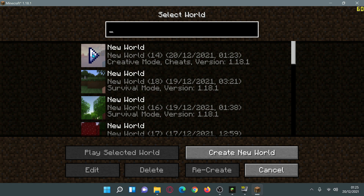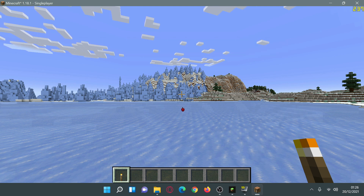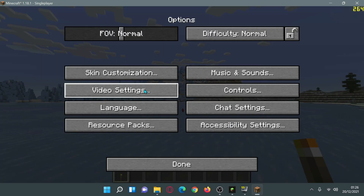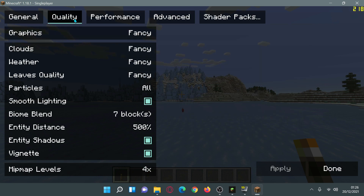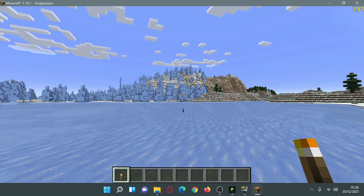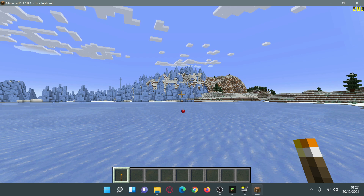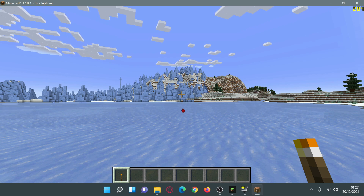After waiting for all the chunks to load with Iris and Sodium, I'm now seeing a constant 280 FPS maximum on the top right corner of my screen. This is with Sodium's settings kicking in at maximum — it's touching close to 300 but also dipping a bit, so we'll call it 280 FPS on the normal maximum settings with no shaders. That's significantly better than what we saw with OptiFine.